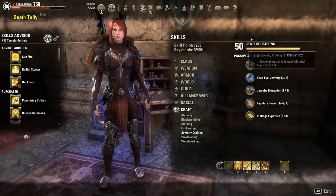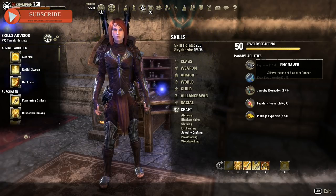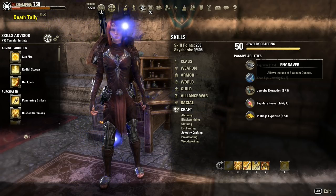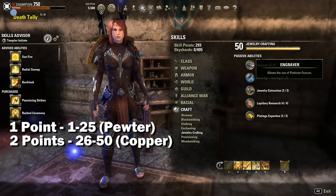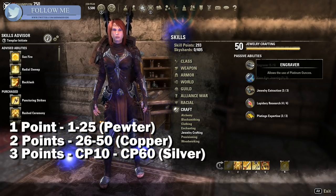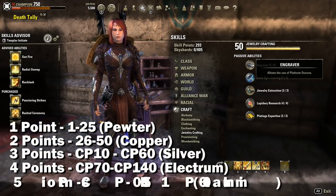Looking at the skill line, jewelry crafting will go up to a level of 50 and we have five different passives. The first is Engraver, which increases the level of item you can craft and the node you're harvesting from. Spending one point allows you to craft levels 1 to 25 using pewter; two points, 26 to 50 using copper; three points, Champion Rank 10 to 60 using silver; four points, Champion Rank 70 to 140 using electrum; and five points, Champion Rank 150 to 160 using platinum.